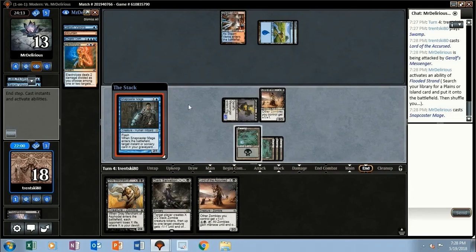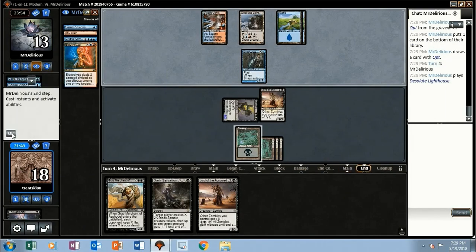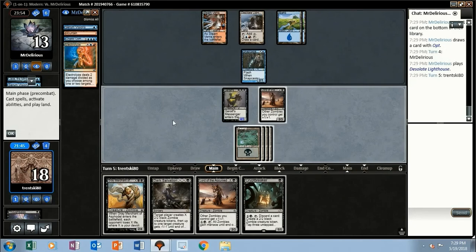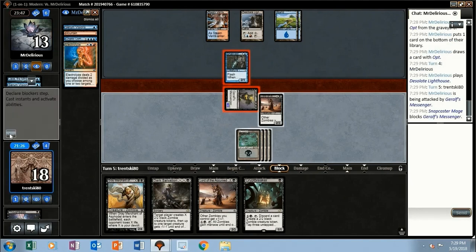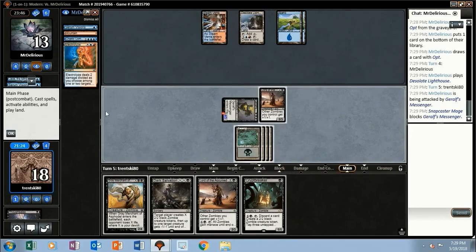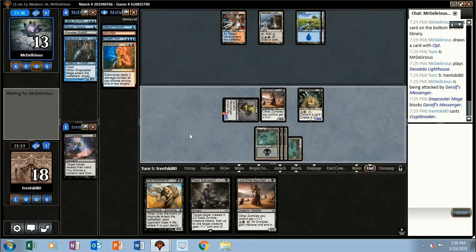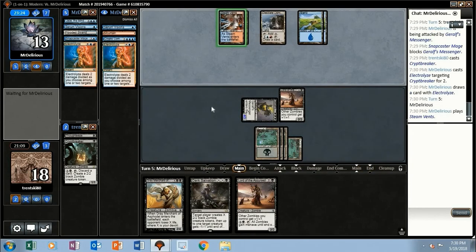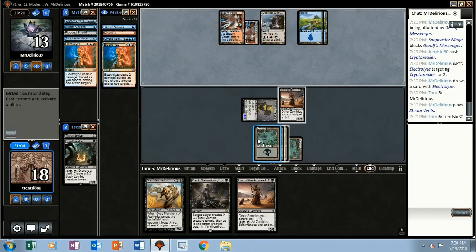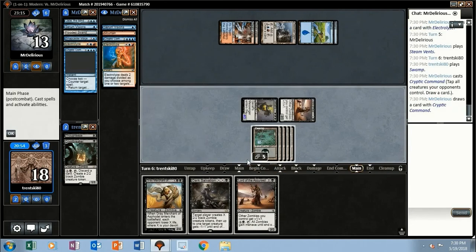They flash back their Opt. Opponent plays a land and passes. Crypt Breaker — okay, let's attack with our Messenger. Block with the Snapcaster. Let's play the Crypt Breaker. They don't want to Cryptic Command that. See if they'll Electrolyze it — yes, they will. Opponent plays a land again, holding up Cryptic. Alright, they're going to Cryptic. I guess we better Gary now while they're tapped out.